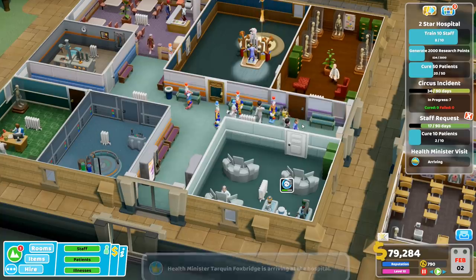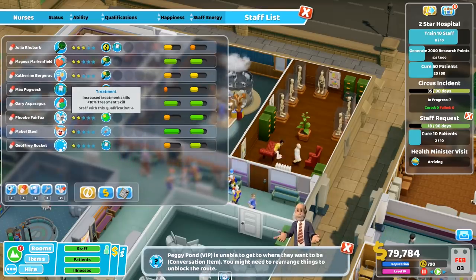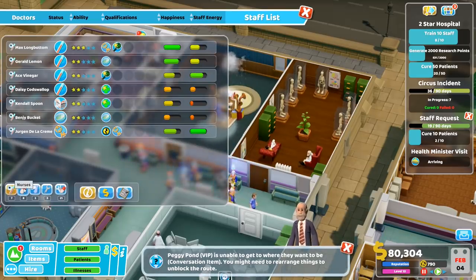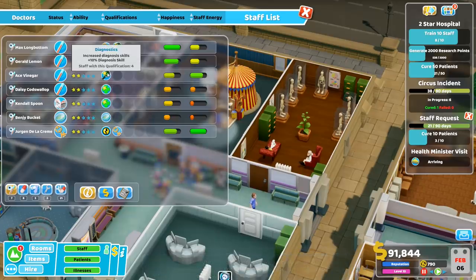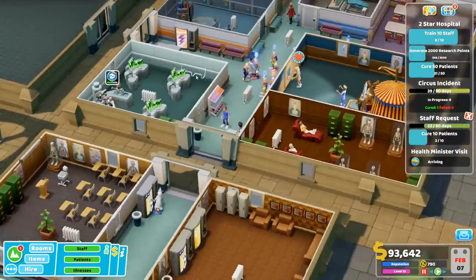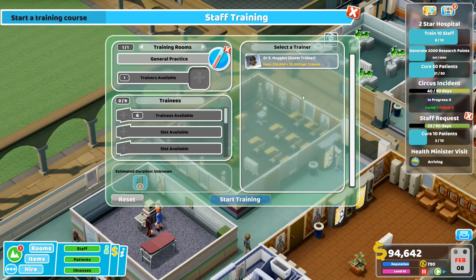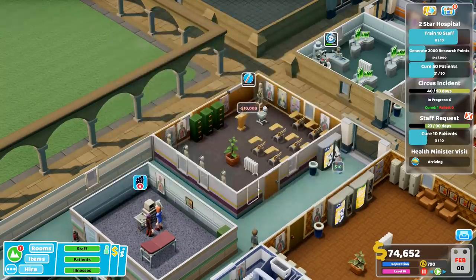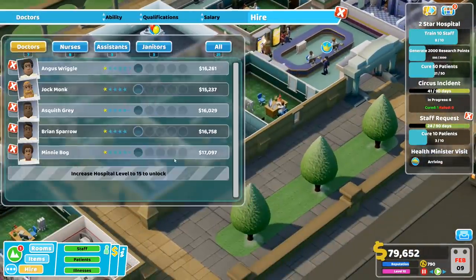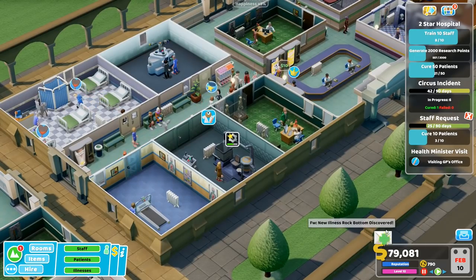We can start some new training. Staff promotion. What do we want next? Treatment skill — we could get treatment too. Also, general diagnosis. Let's get general diagnosis for the psychiatrist and for one of the doctors with diagnostics. Guest trainer, obviously, and then this guy, and this guy. We might be slightly understaffed — we can just hire an eighth doctor. I don't want the queues to get too long.